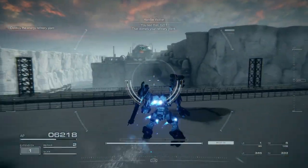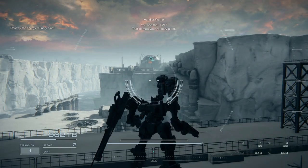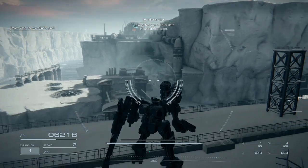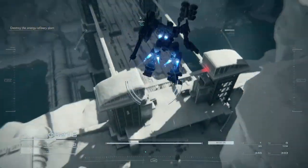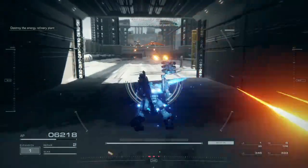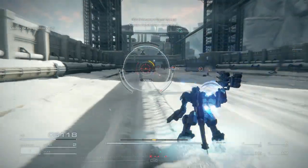You see that, 621? That's your refinery plant. I've updated your marker data. Head for the target. Code 5, unknown AC — must be after the plant. Contain the situation.